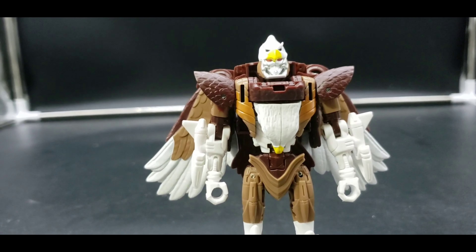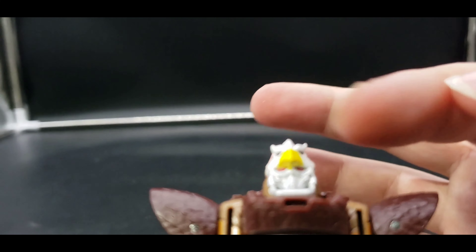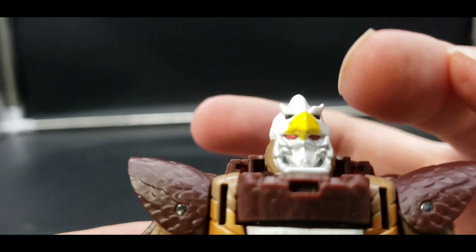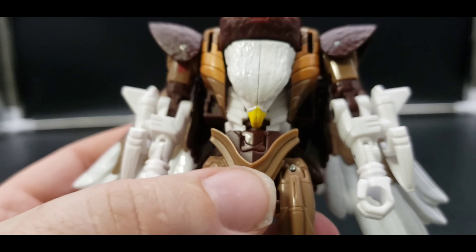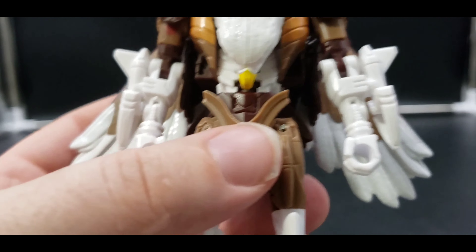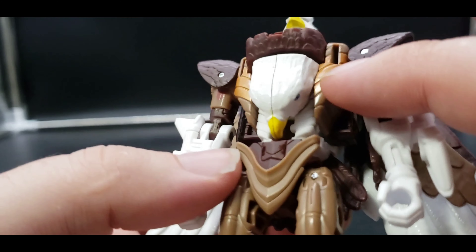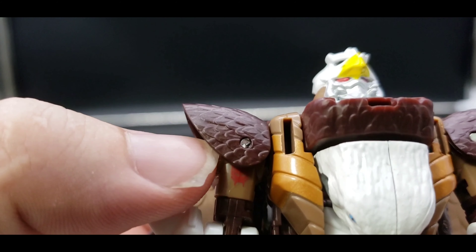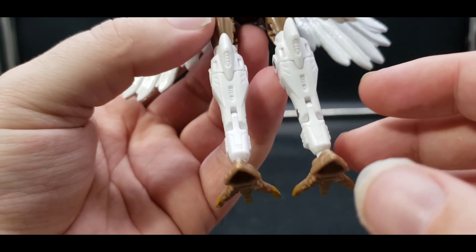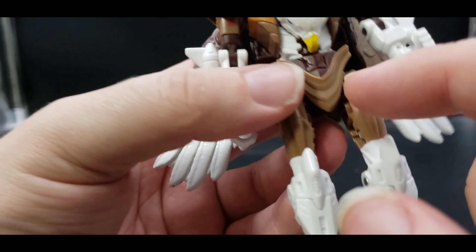Let's take a look at that head — it is a completely different head compared to AirRazor. We've got the eagle head right up above his face. You can see nice brown, silver on the face, red eyes — looks very nice. And there's the chest with the actual eagle head. The different browns look very good. There's a little goldish brown, and you can see the Maximal symbol hidden right there. White on the lower legs with that brown. The two different browns look great.